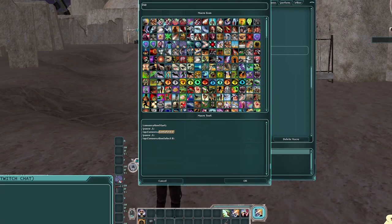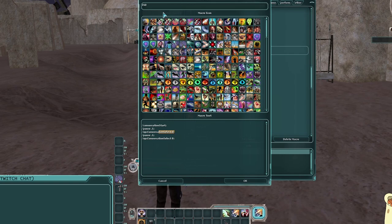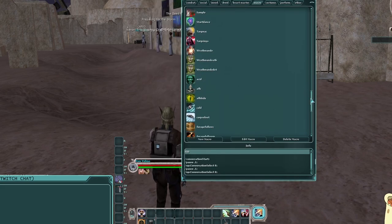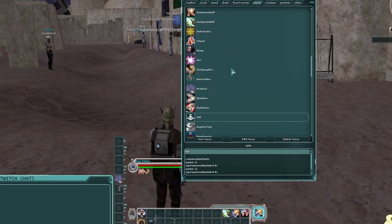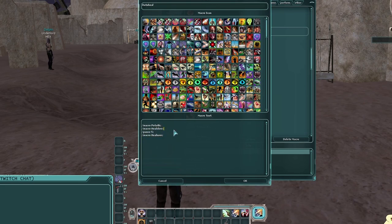For example, I have a macro called 'ISD' that starts a conversation with whatever I'm targeting and uses conversation option zero — the first one in the list. I use this on the Imperial Star Destroyer black guard hangar bay when flying to the ISD heroic, so I don't have to bring up the comm window and click things. Another example is my combat parrot macro — when I press it, my medic starts healing and firing off abilities automatically. You can also have macros start other macros, nesting commands to fire multiple at once.